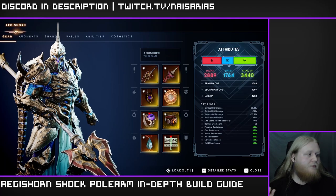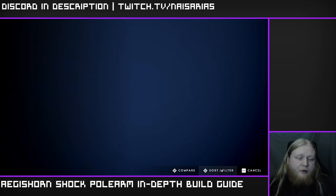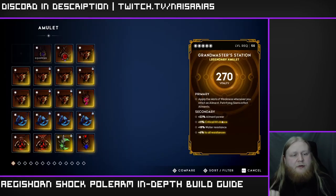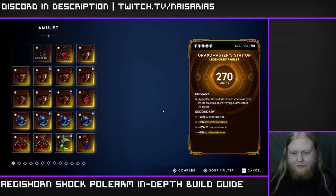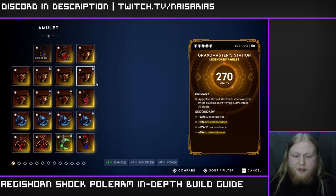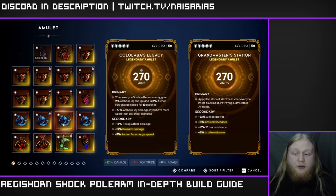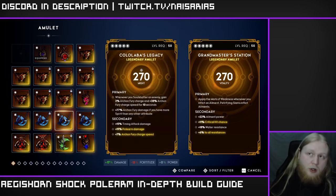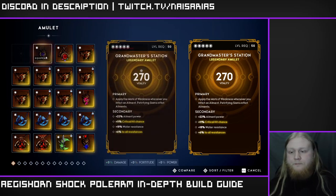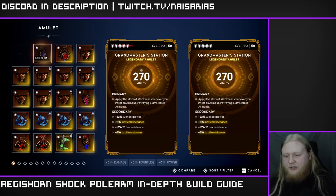For the amulet I'm going to highly recommend a Grand Master Station. You do want to put all resistances on the mastery because we do need the resistances. You could also run an Amulet of the Betrayer and put all res on that. If you're a more advanced player you could get a Kolal's Legacy with both Grand Master Station, Mark of Weakness, and the Mark of the Betrayer effect on it — just remember you do need that plus six percent to all resistances on the mastery. If you're a newer player grab Grand Master Station, try to get crit chance on it, aim for at least 60% crit chance, put the all res, and call it a day.